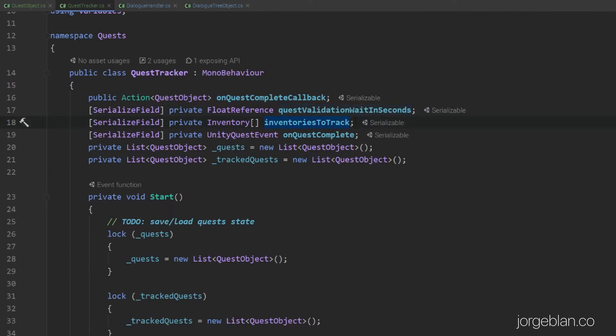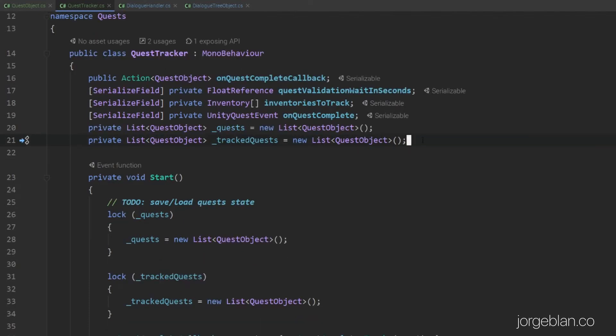We have an array of inventories if we want to have multiple to check — a regular inventory for items and a separate one for quest items or key items. Then we have two private lists: one is the quests and the other is the tracked quests. For now we're only using the quest list, but the idea is to have a separate tracked list for displaying quests differently in the UI — for example, if the player has 50 quests, we can separate complete and incomplete ones, or let the player highlight which quests they're currently working on. We could add a tracked boolean to the quest object, but for now I'm keeping them as separate lists.